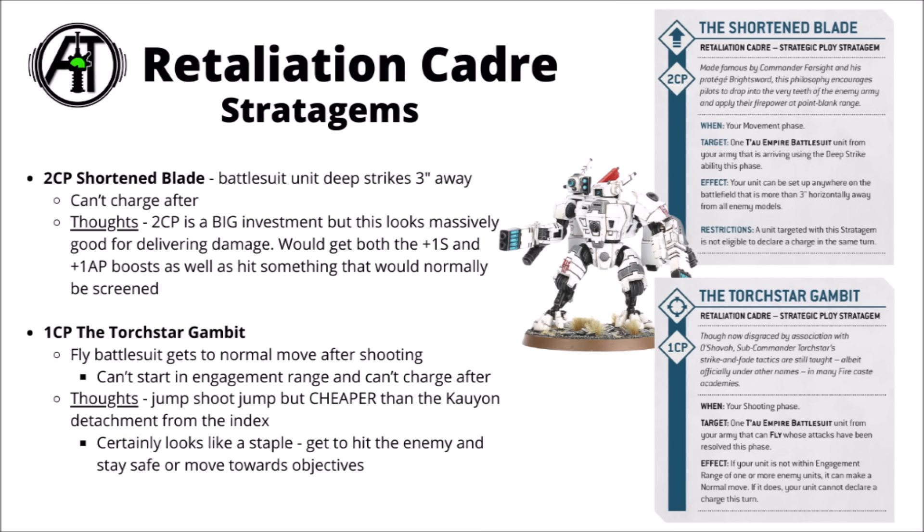Overall, looks like broadly good news for the detachment so far. The core rule is usable enough even though it requires getting close and playing smart, and both stratagems are powerful options. The jump-shoot-jump is perhaps the more meaningful of the two, though for big investments, getting that firepower exactly where you need it is something your opponent really can't counter well.